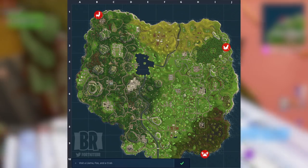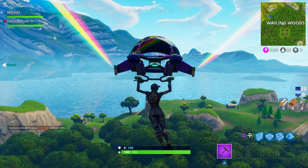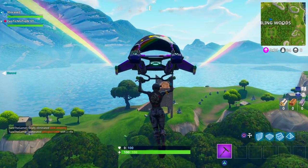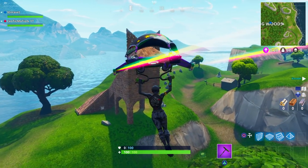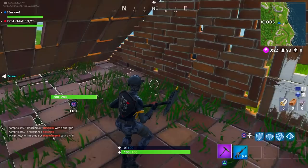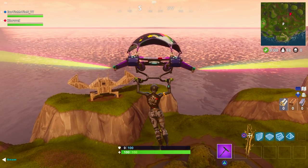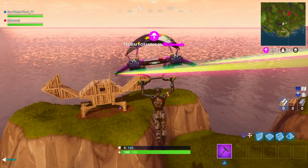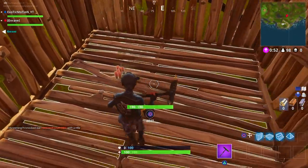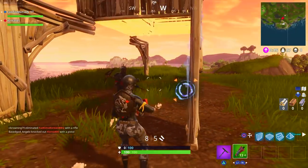The next one is the fox — this one is in Wailing Woods, kind of towards the right side. You're going to see it; it's pretty cool that they added a fox and a crab. It shows you can be really creative in this game. Just touch the fox, edit it, check the chest inside, and you're good to go. The last one is the crab, down in Moisty Mire — same thing, just touch it. When you go to these locations, you'll see other players doing the same challenges, so you can fight them or be friendly, but in my experience they've been killing me.